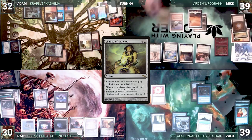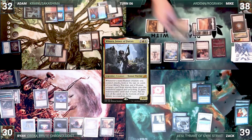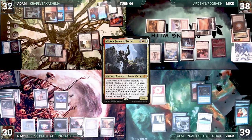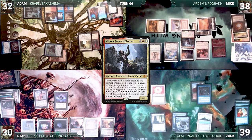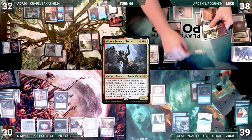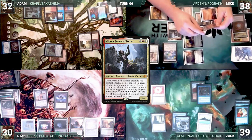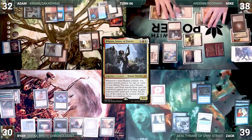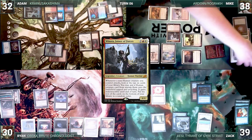Mike draws and plays City of Brass as his land, taking one damage to cast Winota, Joiner of Forces. Rhystic Study triggers — Mike doesn't pay, so the rest of the table draws. Zak draws. Mike moves to combat and attacks Zak with Rograk, and Ryan with Aven Mindcensor and Remorseful Cleric. This puts three Winota triggers onto the stack. The first resolves and he fails to find. The second trigger resolves and he fails to find a second time. The third resolves and he miraculously misses again.